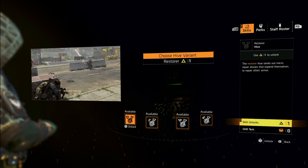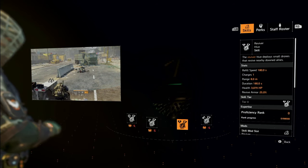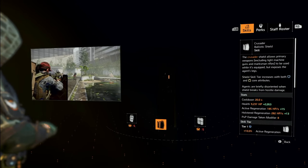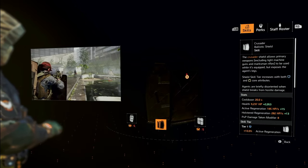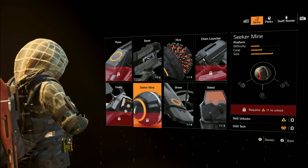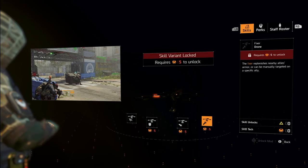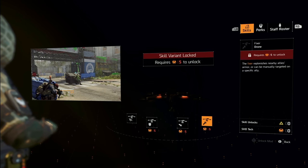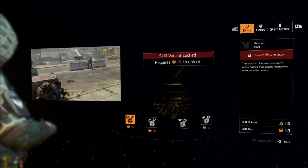The third skill I recommend you unlock is the reviver hive. The reviver hive automatically picks you up when you go down and allows you to pick up allies — it's basically an extra life. Then the shield: you want to go for the crusader ballistic shield. It's basically mobile cover. Shields are brittle — they're designed to break eventually, so be careful on how much you rely on them. Skill points only allow you to unlock one variant. To get access to other variants, you need more SHD points. Once you have enough SHD points, I recommend going after the fixer drone next — it's a great way to get consistent heals and helps you save on armor kits.